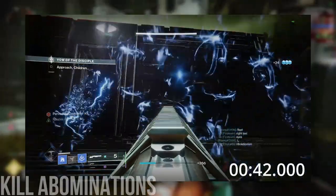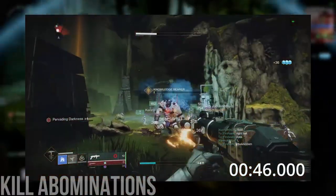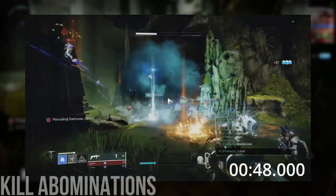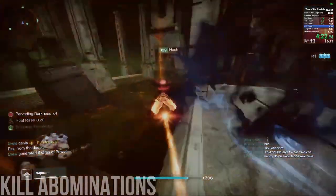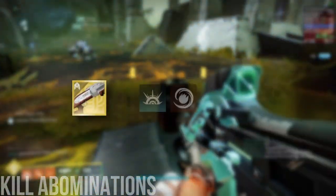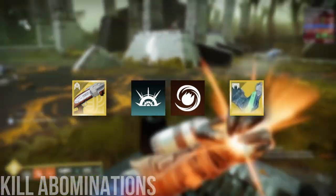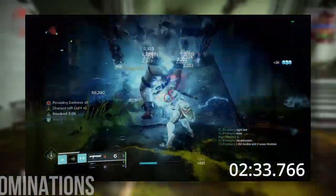Number two: abominations always spawn in the same order in the same positions, meaning you can have certain players assigned to killing certain abominations as quickly as possible. In terms of actually killing the abominations, we've used a variety of weapons and loadouts — from the Fourth Horseman, to Into the Light storm and fusion grenades, to 1-2 punching them with Synthoceps and powered melees, which is what we settled on eventually during the time period that we got the record.